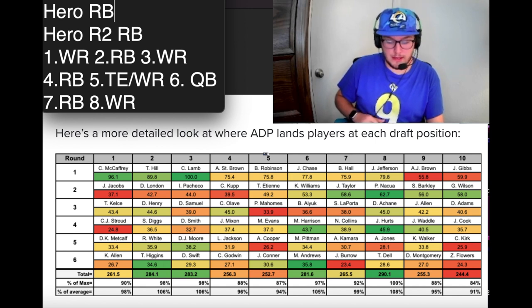In round three I'd go wide receiver again — there's Devontae Adams and others available. The Saints' schedule is pretty easy again, bottom five in strength of schedule difficulty, so I like that. Then in round four I'd go wide receiver again. Diggs is a little high here; I wouldn't go for that. I like DeVonta Smith, but I'd also definitely look at running backs around round four.